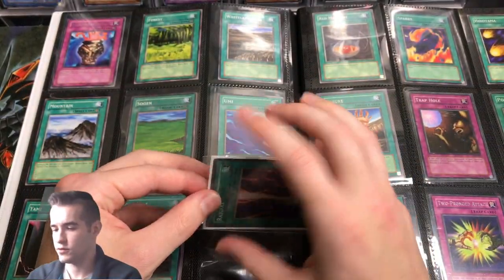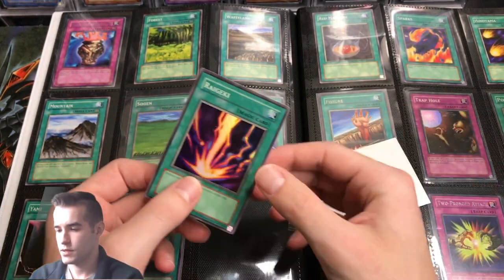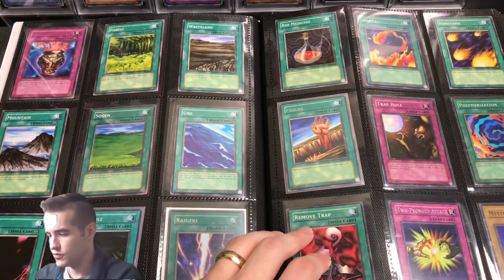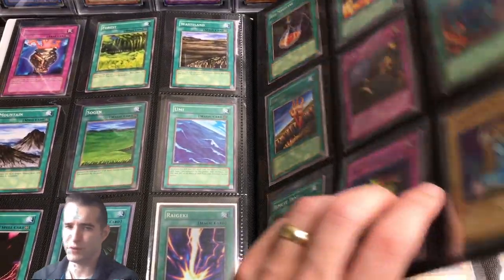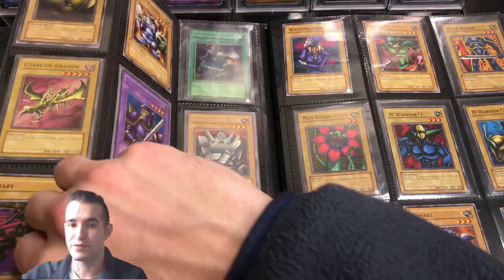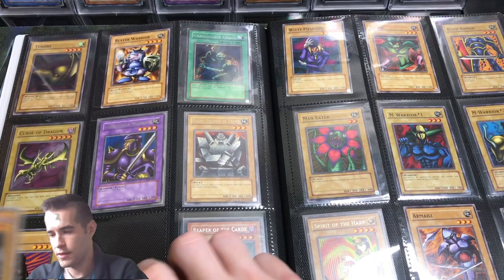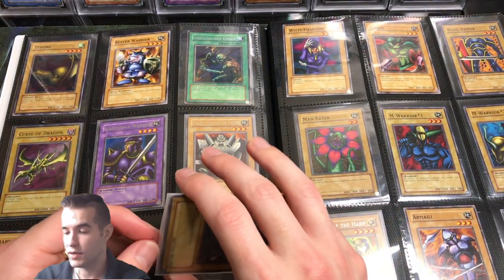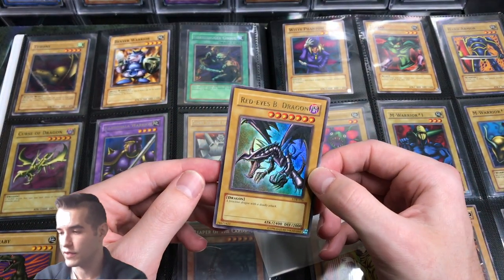I believe this Monster Reborn is in a really nice shape. It's an original, near mint condition — maybe a tiny nick on that bottom corner, but pretty nice condition for an original. The face cam is going crazy, but it's fine. Exodia — let's check out the Exodia. The head is a reprint but it is a Secret, so we'll look at it. The Exodia head looks to be played maybe. Make sure you guys like this video, subscribe, and share it — get yourself entered into the giveaway.